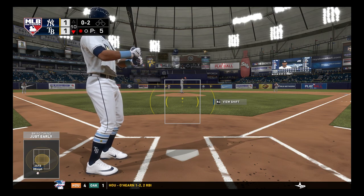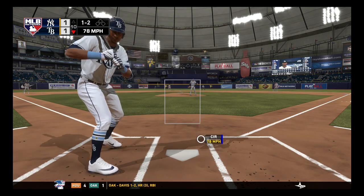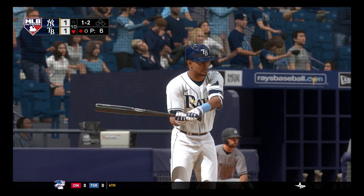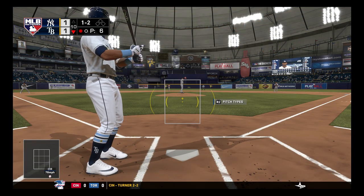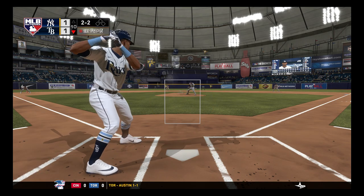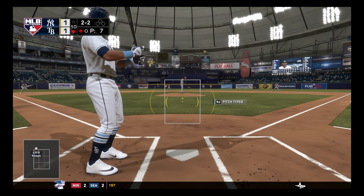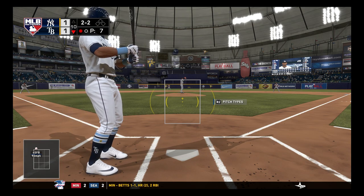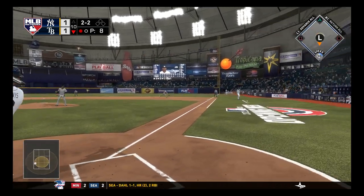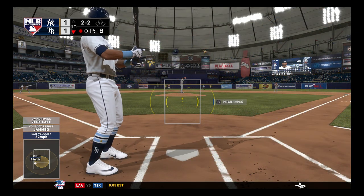We're back in our home field. They just said Chris Davis is trying to avoid the golden sombrero, which means four strikeouts. That's the scenario we really got to avoid. It was close to happening right there — I swung really late, just out of desperation trying not to get golden sombreroed.